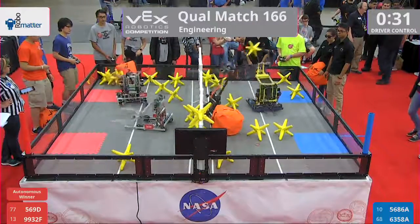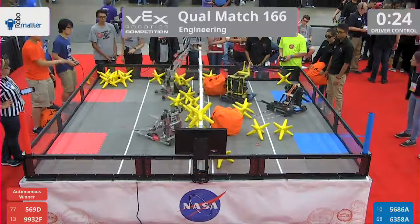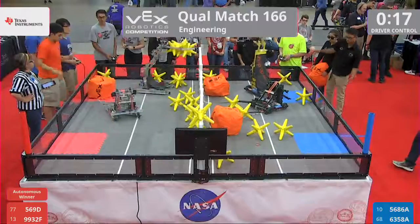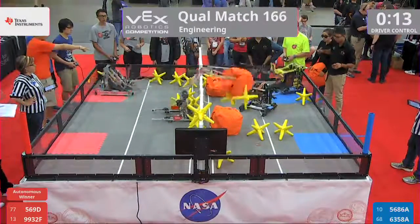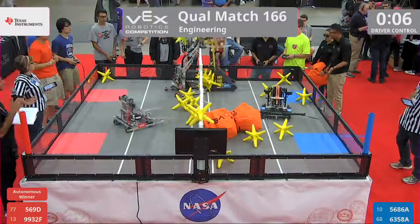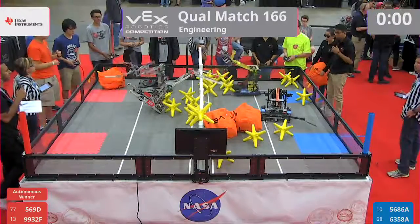Cube denied by 569D. Nighthawk playing some defense — that caddy defense. 23 seconds left now in the match. The cube may or may not be loaded by the human player — hopefully so. There we go, put onto the field. 569D going to handle it, and going to slam some stars out of the opponent's intake as well, out of their arm there. Four stars stopped, one cube still came over. Nice defensive play as time expires in the match.